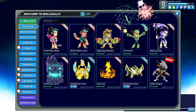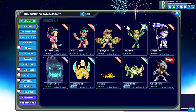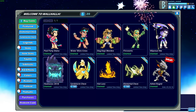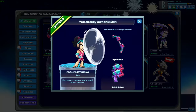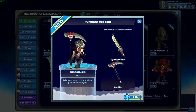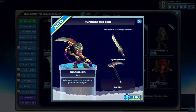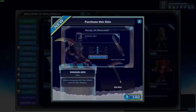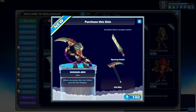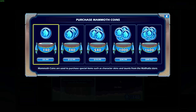I have the answer to so many of your guys' questions I see in the comments, I see in my Discord. You're saying, Lucian, how do I get free Mammoth Coins? I want to get these awesome skins, or I want these taunts, or I want these KO effects in Brawlhalla, but I don't have any money. If you go and look, you're going to find that most of what is out there on how to get Mammoth Coins for free is pretty much all a scam, or it's fishy.